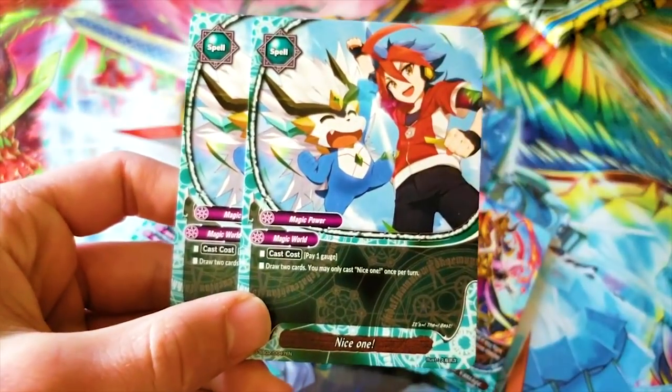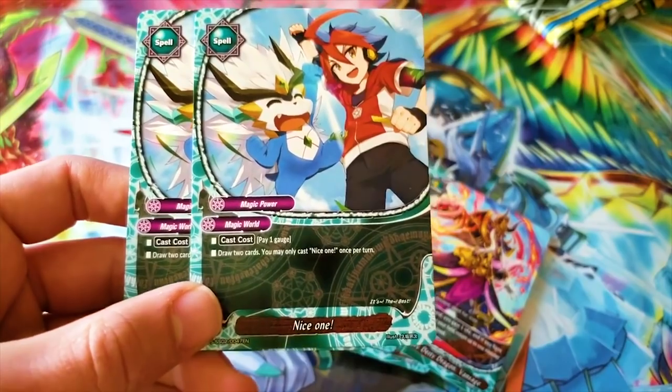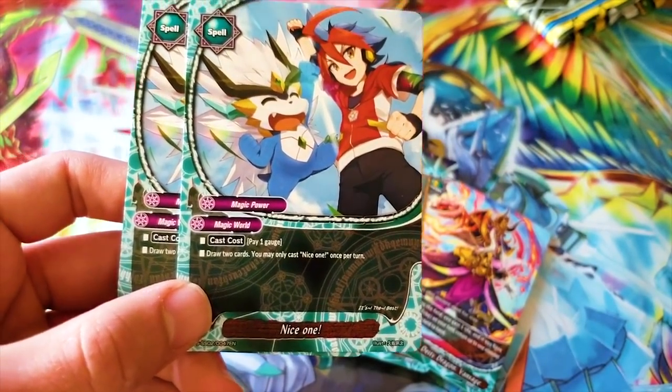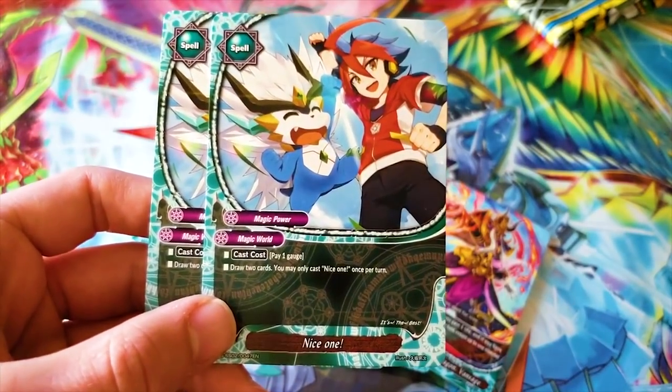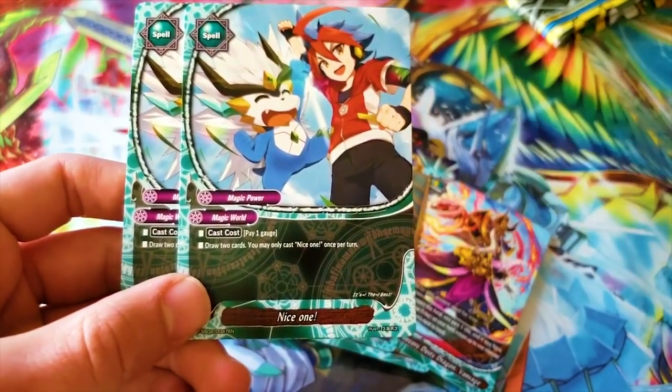We got a nice reprint and it's my favorite art yet — it's just Yuga and Garga being happy and leaping for joy, like me after I'm done with finals knowing we've all done our best. It's the best. This is super wholesome. It's pay one gauge and draw two cards, once per turn.